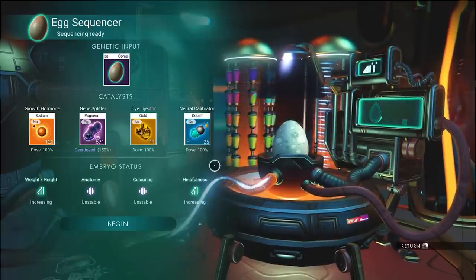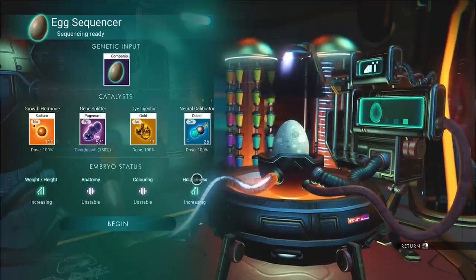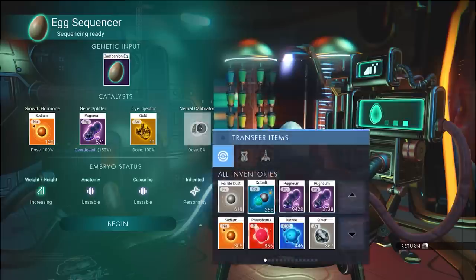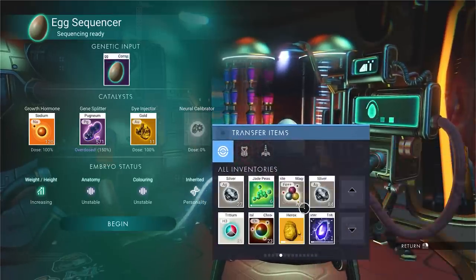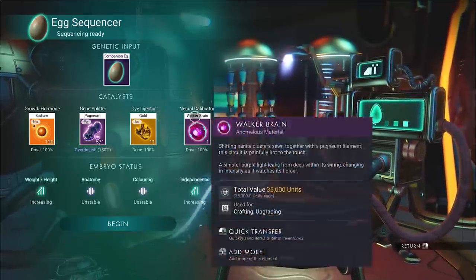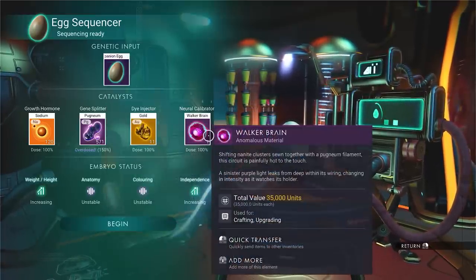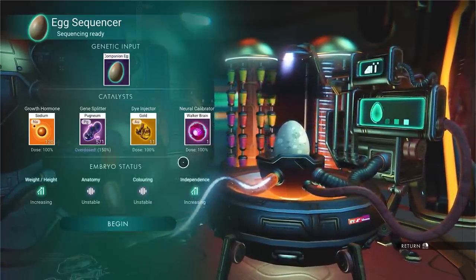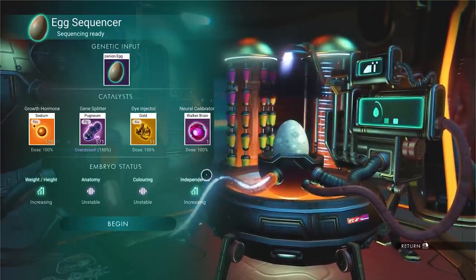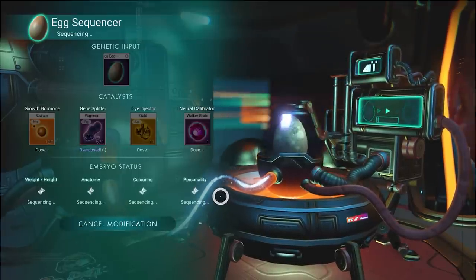For the neural calibrator, cobalt almost always has a 100% chance to go into helpfulness, making the creature more helpful when exploring or fighting. There are others too: for example, a walker brain adds to independence. So there is a clear reason to use each and every one of these. For the dyes and genes we haven't found predictable results yet, but the dosage going to 100% independence means the entire stat distribution goes only into that trait, leaving the other two behaviors unchanged.